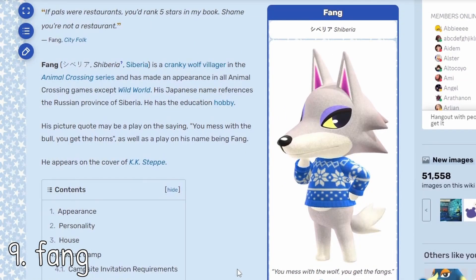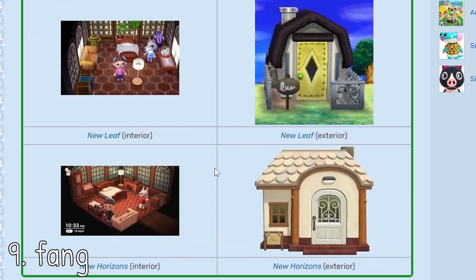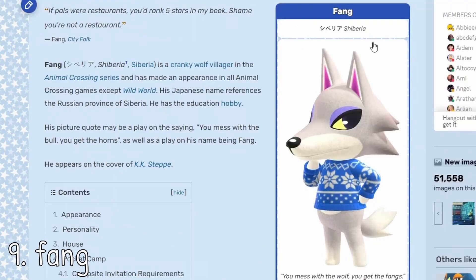At number nine, I have Fang. He is the perfect wintry wolf, even though he is not the only wolf on the list. I think his name in Japanese is Siberia, so what better winter villager? He also has a very cozy house. Obviously if you do have the Animal Crossing DLC, you can change your villager house exteriors how you want them. But especially if you don't have the DLC, or you kind of want a house that matches a winter scenery, I think he has a pretty good winter house.